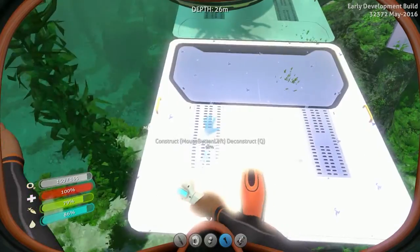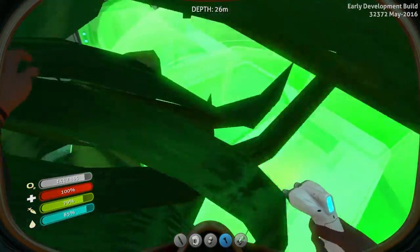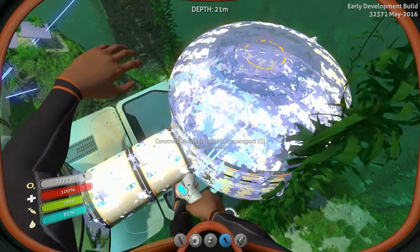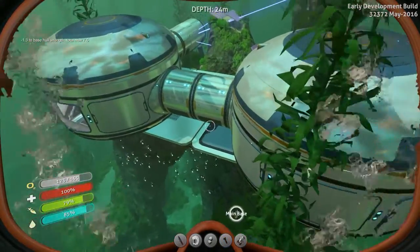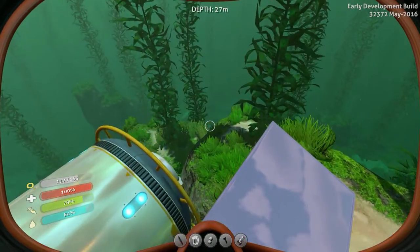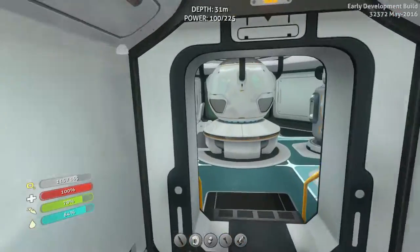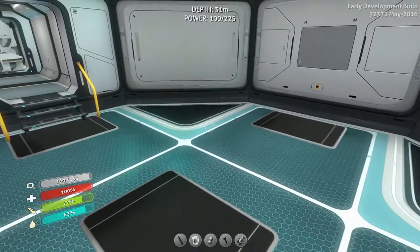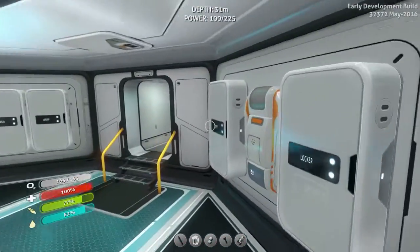We'll place the foundation here — should look pretty good. Then we'll add the other multi-purpose room here, which is going to clip this creepvine a little bit — we'll just take it down. I don't know if creepvines respawn like the fish do. I kind of want to add a lot of glass around this one, but we don't need that until we get the reinforcement. We're going to put the aquarium here.